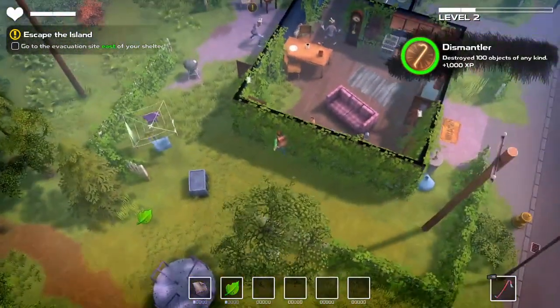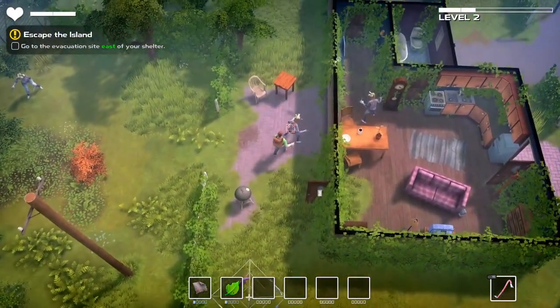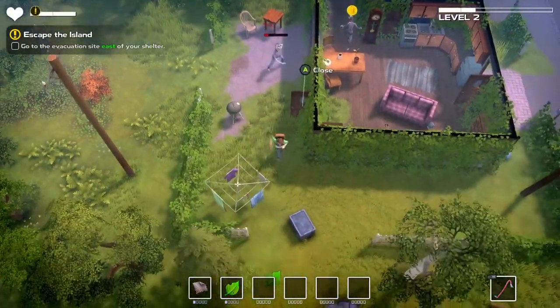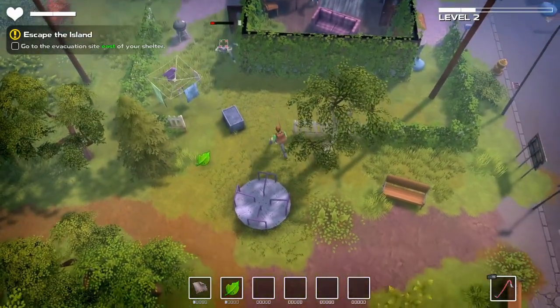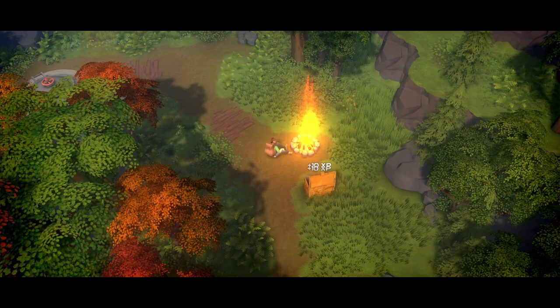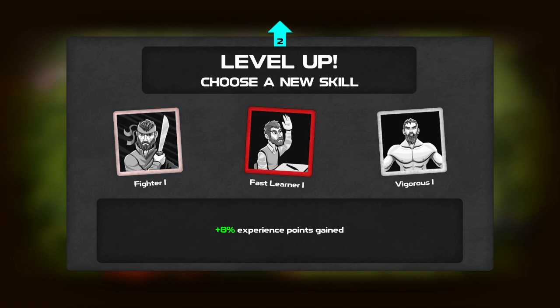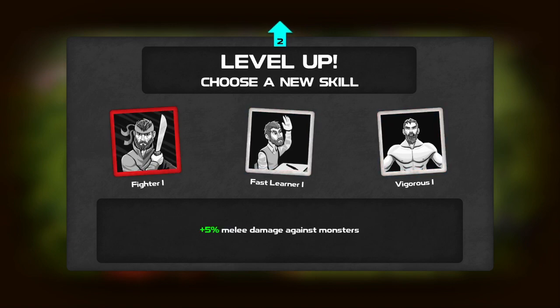The cooking mechanic in Dismantle is definitely a unique twist compared to most titles in the genre. Here, you don't have hunger or thirst meters, but when you enjoy a meal for the first time, it will imbue you with permanent stat and ability upgrades. Recipes are rare and the ingredients aren't easy to come by, but cooking and eating them all will make for a very, very strong character.